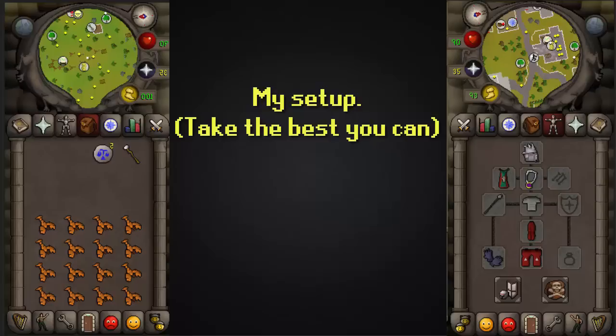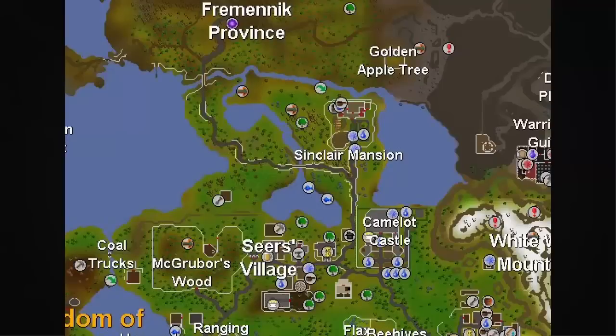In my inventory I get some lobsters. I don't have a full inventory just because I don't need it — they drop a lot of stuff so I can pick it up. I also have an air staff and some law runes to teleport back to Camelot when needed.